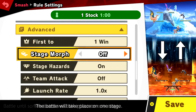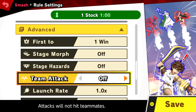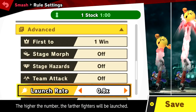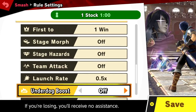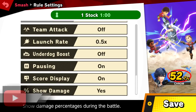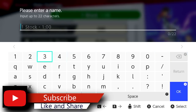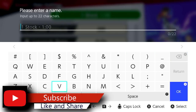Go down and then go to Advance. Make sure that stage hazard is off — you don't want to get hurt or attacked. Make sure that launch rate is 0.5, not 2.0 but 0.5 this time. Score display on — it doesn't really matter. I'm going to name it 'Main Coins.'